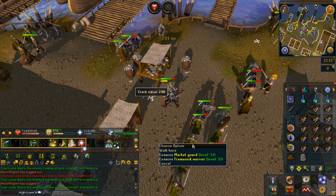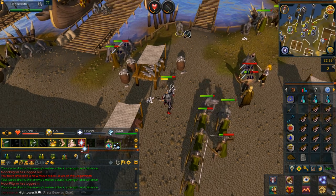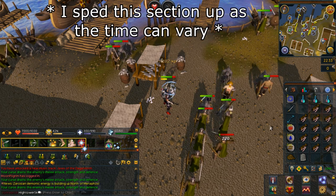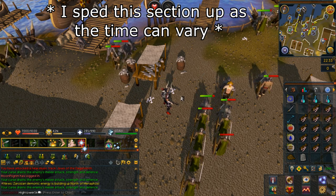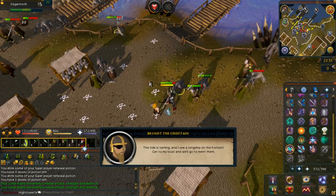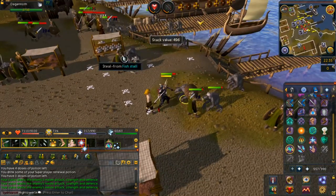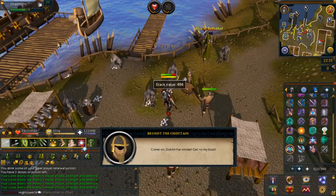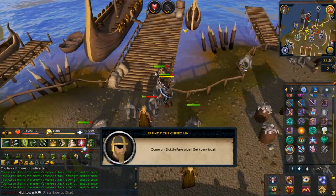This time you have some Fremenic warriors and market guards to help you out, though honestly they're not much use. Roughly halfway through the fight, Brunt the Chieftain will interrupt and say that we need to kill more of them — just continue on fighting. He will interrupt again with another progress message. Eventually, he'll call you over to his boat. There should be an arrow on one of the piers which you want to make your way over to.